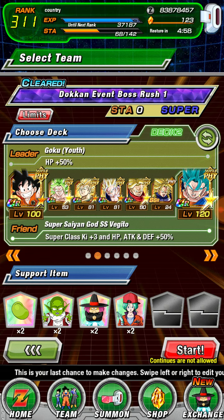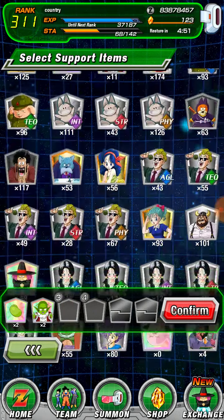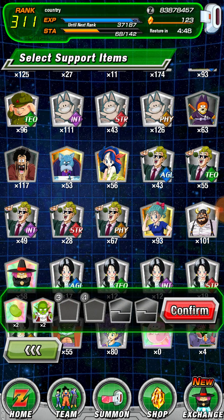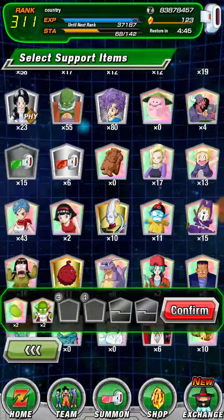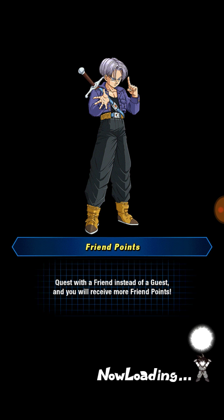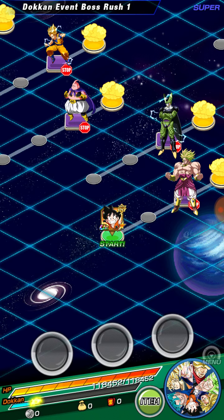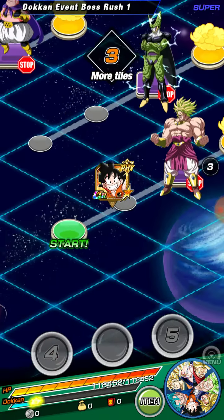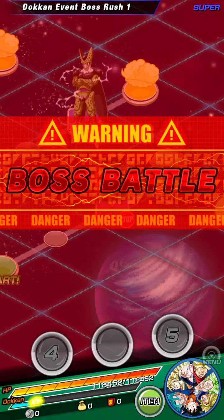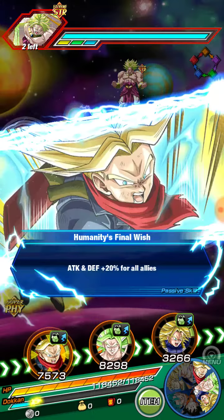We're going to test him out and see what he can do. First, we're going to test him without the Fruit of the Tree of Might, and then we'll test him with it to see how much that item increases what he can do.